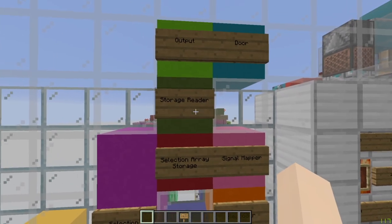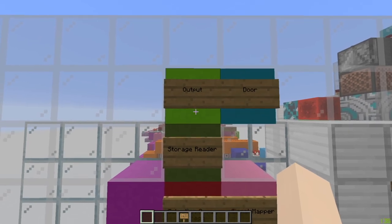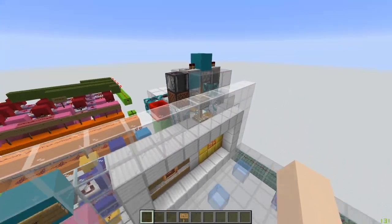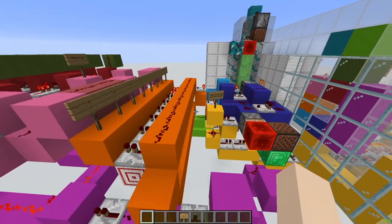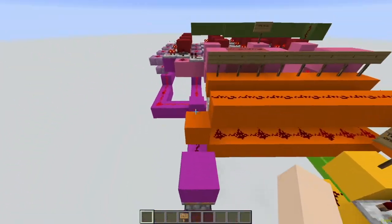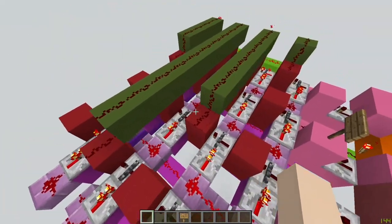From there, it's read by the storage reader. There's an output if the storage reader finds a match, which leads to this door — just an example, it doesn't need to be there. This output can lead to anything. So from this map, here's the three-dimensional version: we have the input, new signal differentiator, selection array pusher, red coder, signal mapper, selection array, and reader.